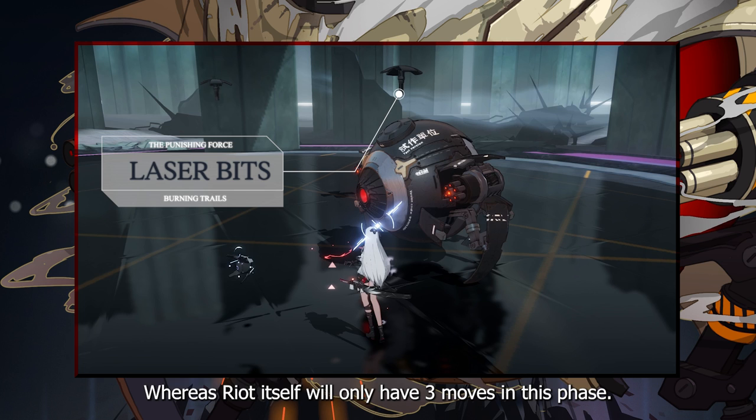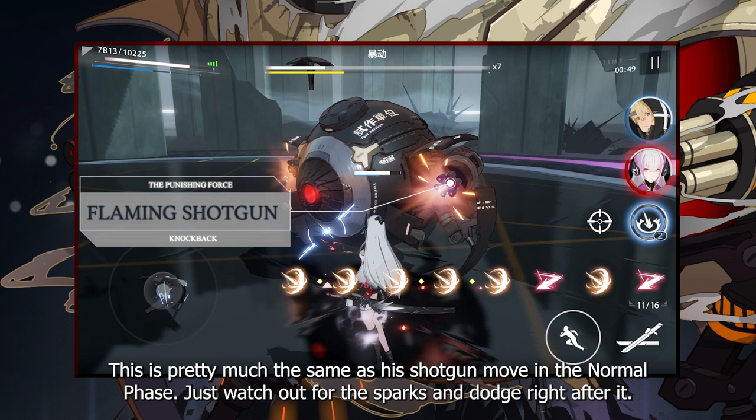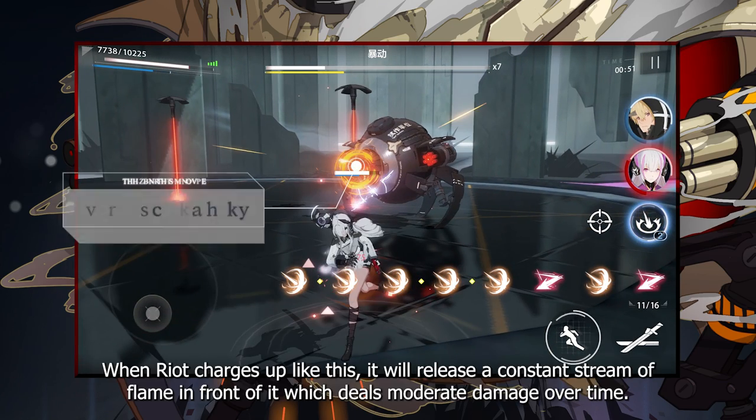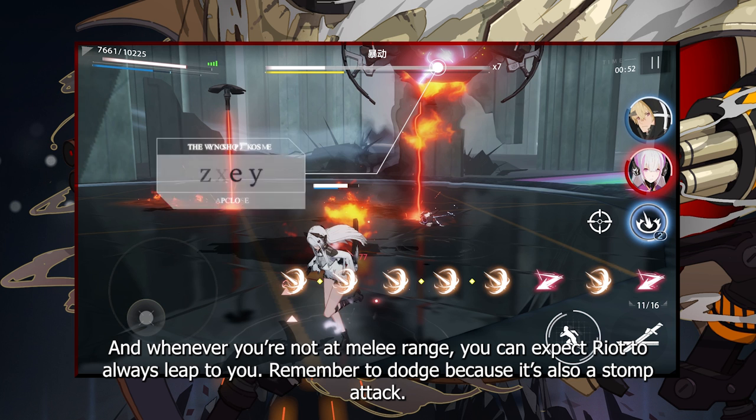Riot itself will only have 3 moves in this phase. The first is pretty much the same as its shotgun move in the normal phase — just watch out for the sparks and dodge right after it. When Riot charges up, it will release a constant stream of flame in front of it which deals moderate damage over time. And whenever you're not at melee range, you can expect Riot to always leap to you — remember to dodge because it's also a storm attack.